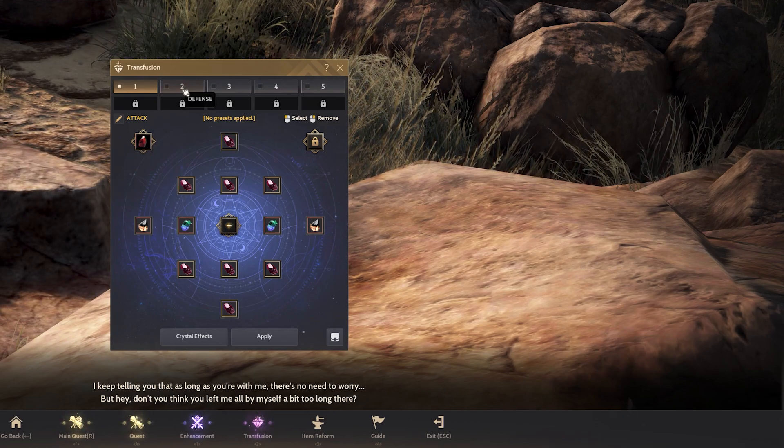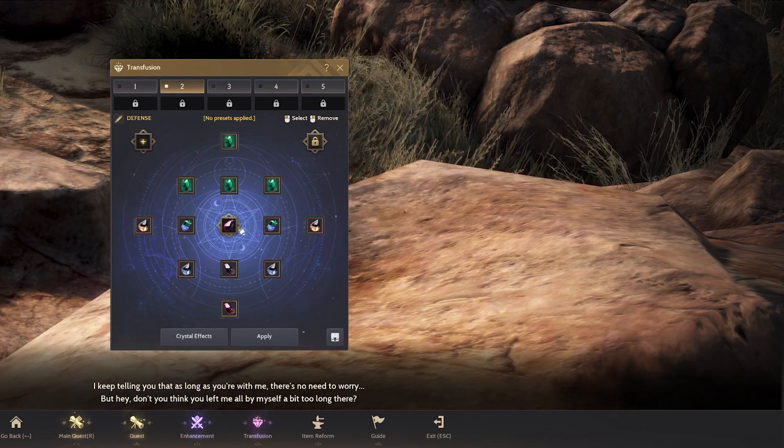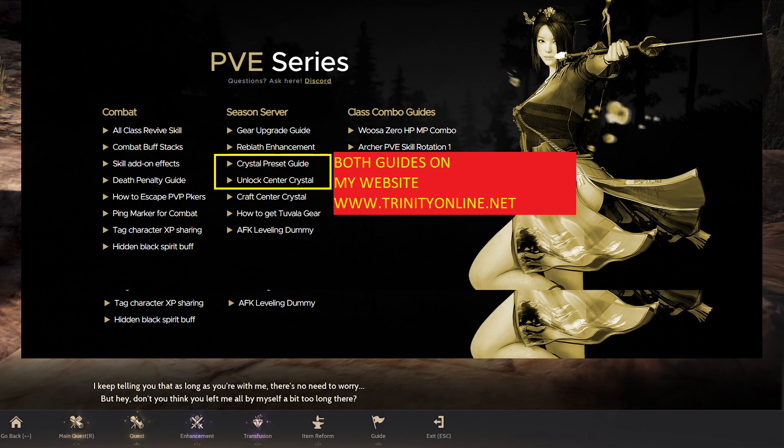For the center crystal slot, in my preset 2 I actually have a crystal in it. You can check out the video that is on screen — I'm going to leave the link at the end of this video so you can learn the two-part guide on how to prepare and how to unlock that center slot as well.